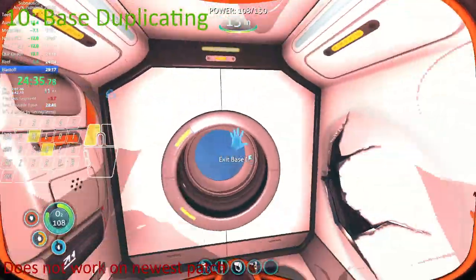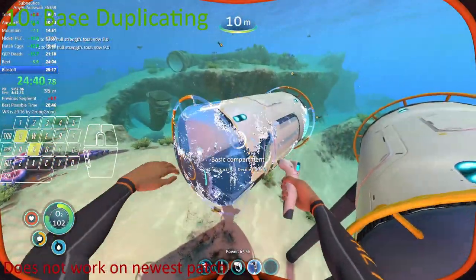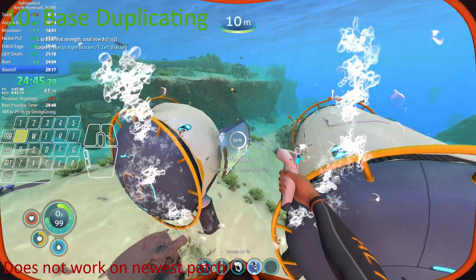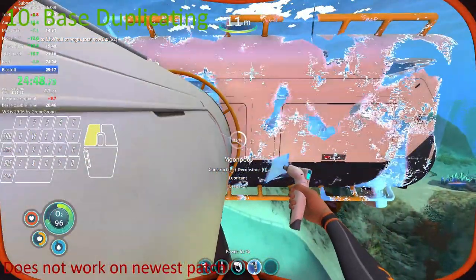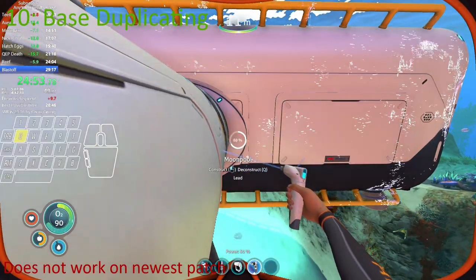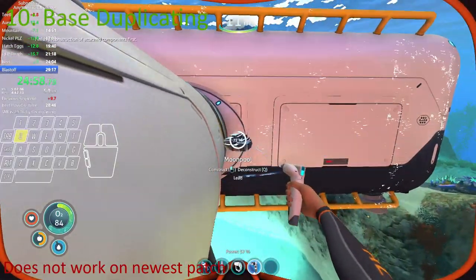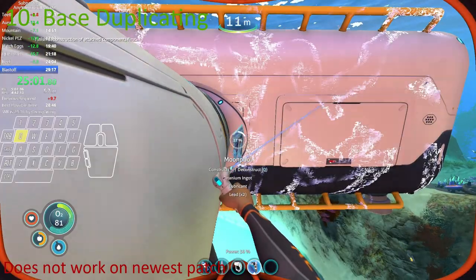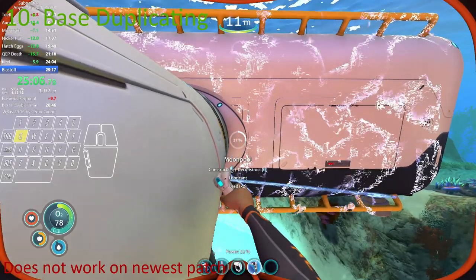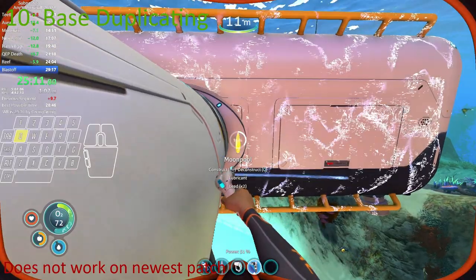The last glitch is the dupe base glitch. It works by making a base and glitching it in a certain way so that the next time you craft a moon pool, nuclear reactor, or observatory to get stalker glass, you can deconstruct and reconstruct it to get infinite amounts of that compartment and thus infinite resources. This is patched in the newest updates.